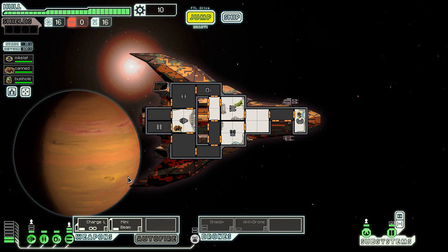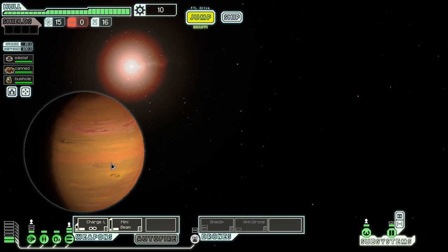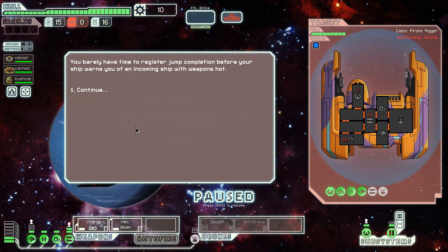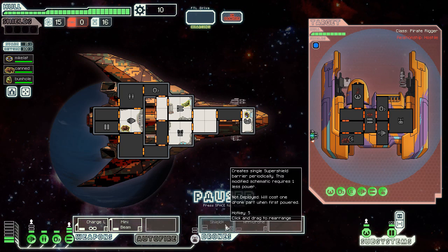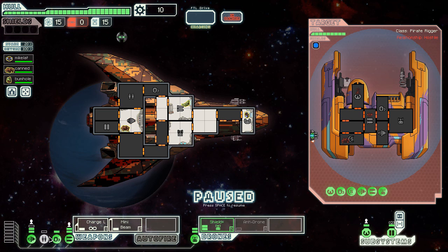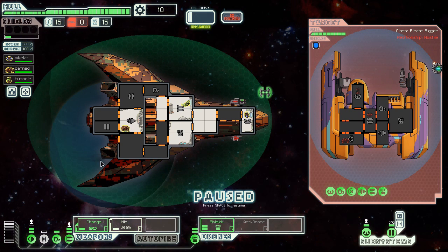Actually, I'll show you right now because we're jumping into a system with this guy. He has a drone here, so I'm gonna max out and put on the shield. While my weapons are charging, the charge laser is perfect. He just created a Zoltan shield — this will absorb one point of damage. It's got five points of Zoltan shield and will block transporters and do all that other stuff that Zoltan shields normally do.